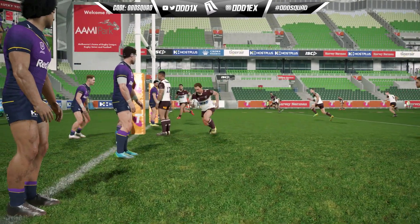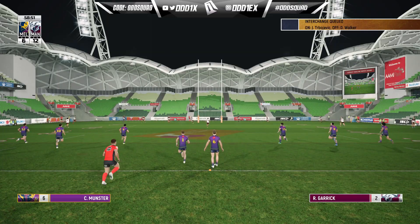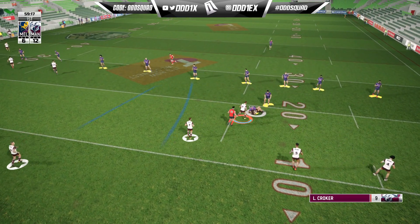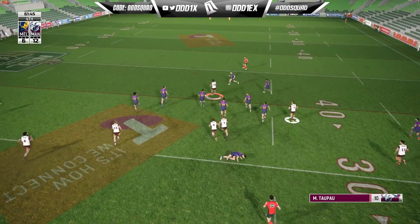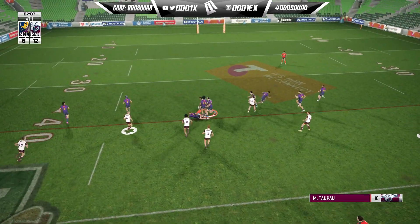Beautiful dummy out of dummy half from Lachlan Croker — a classic cheesy play but we'll take the points. Look at that: dummies to the right and it opens up. Operation get Turbo the ball has not been going well. We may as well take it from here — there we go, Marty with the big run, a little in-and-away from Papenhausen.